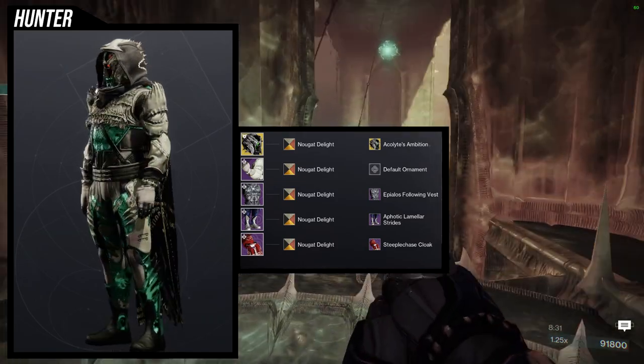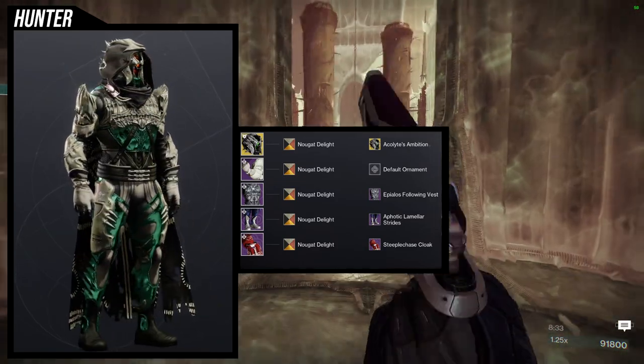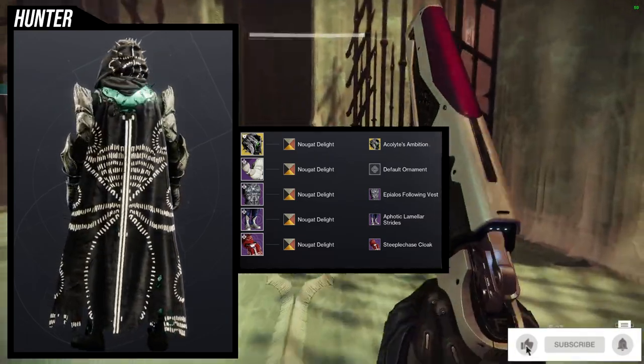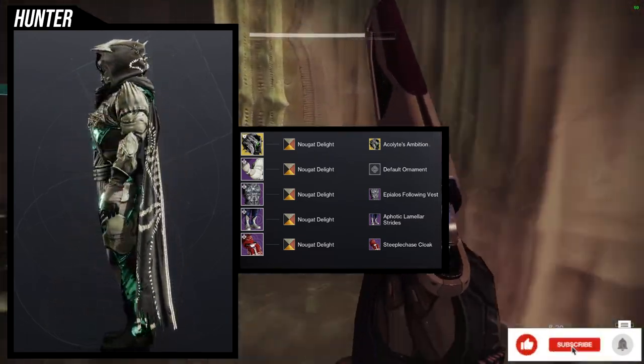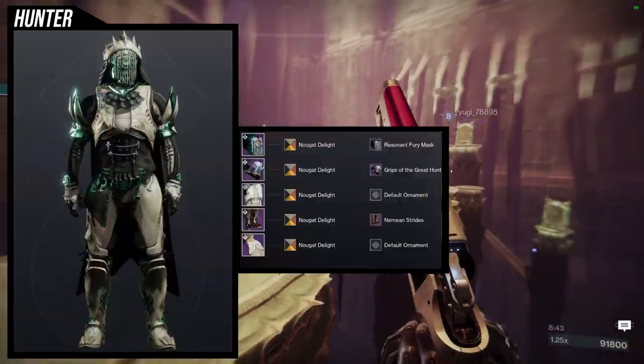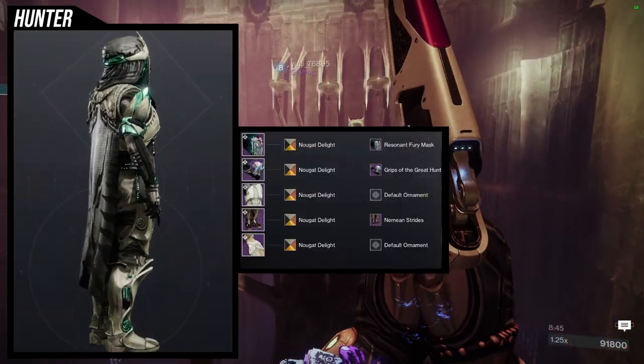I would probably also switch the boots out because they're not as bony as the chest piece and arms, but I like where my head was going. As for the next set, it is the same shader again — Nougat Delight — though I think this one is a little bit cooler.